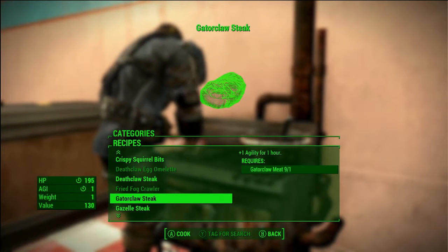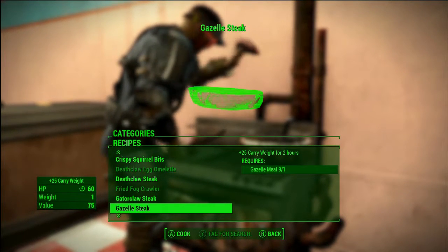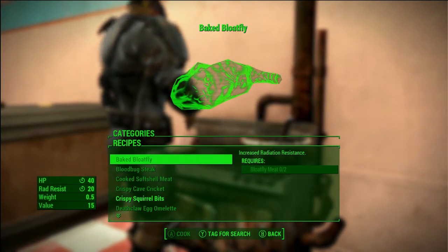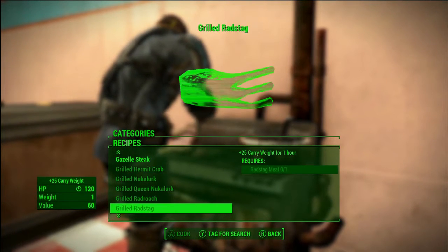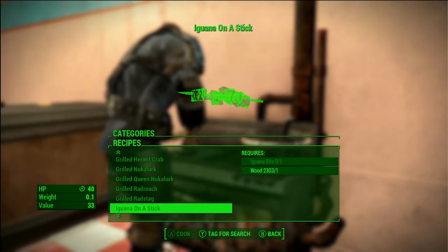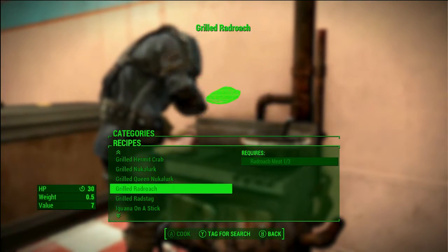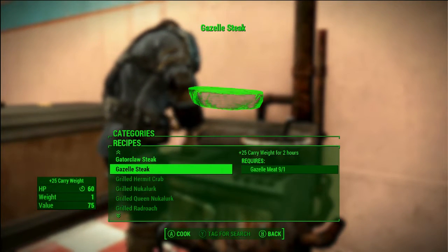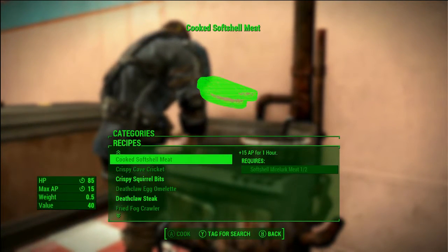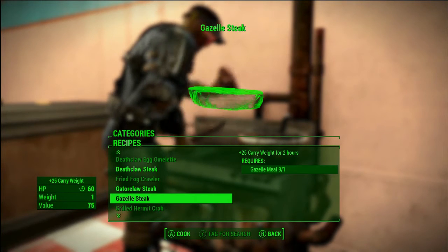Now the big one is gazelle steak. Wow, two hours — I didn't know there was a time limit on those. And grilled rad stag: gazelle steak is a half meal with 60 HP, while grilled rad stag is a full meal. Still, two hours of carry weight bonus is pretty awesome, even if they're a bit heavy.